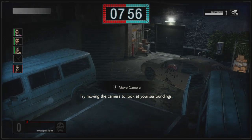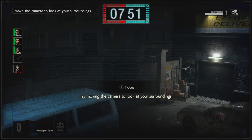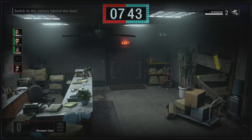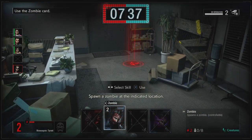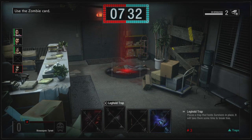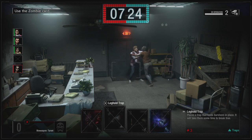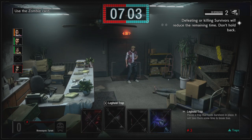Move the camera to look at your surroundings. Switch to the camera behind the door, and switch to the other cameras. Spawn a zombie at the indicated location — so I'm just aiming there. There we go, 15 seconds off because he got bitten.